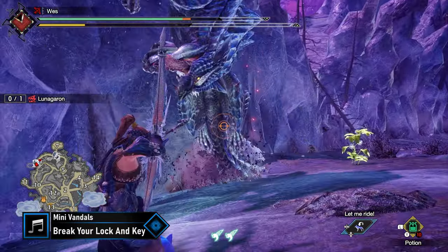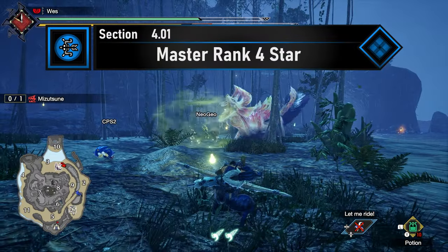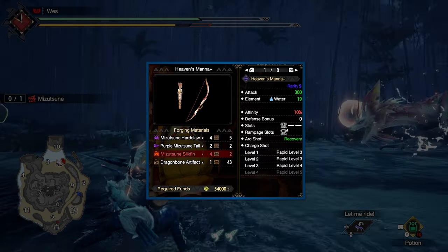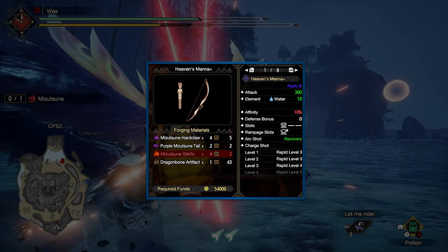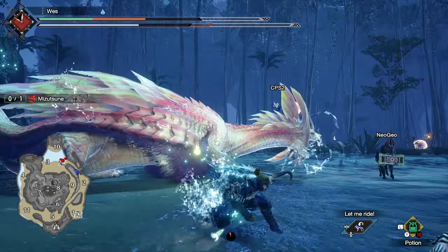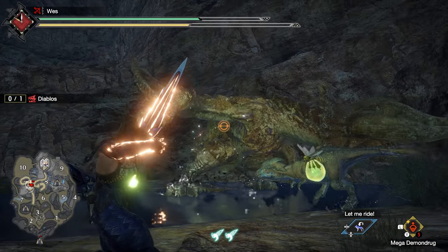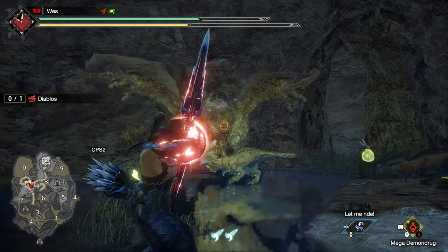Once that's completed, you can move on to Master Rank 4-star quests. Starting off there's one monster that stands out: Mizutsune in 'A Mizutsune's Appeal.' You'll want to hunt Mizutsune to pick up the Heaven's Mana Plus Bow — your go-to Rapid Water Bow. You can build this outright using Master Rank Mizutsune materials, which is a relief. That's really the only interesting pickup at this tier. You can hunt Diablos, Rathalos, or Shogun Ceanataur with a Rathian for key quests — personally I'd just go with Diablos, who is super weak to ice, so your new Frost Moon Crescent Bow should give it quite a workout.